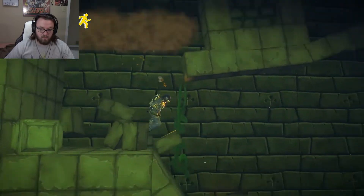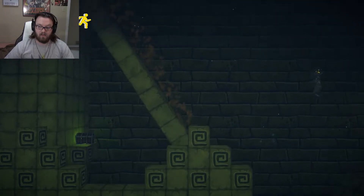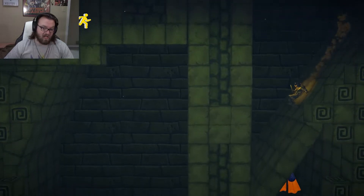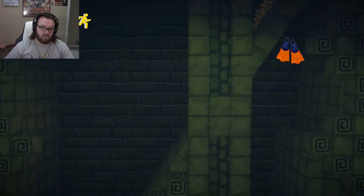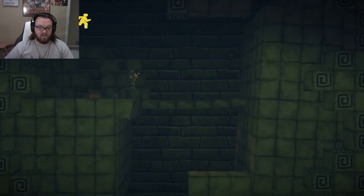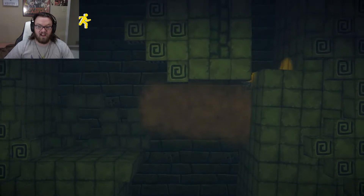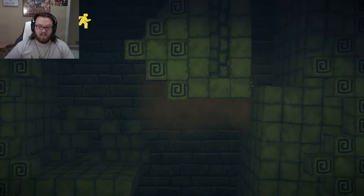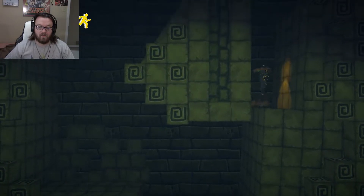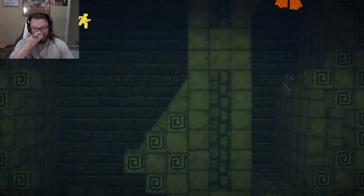We got stuff to explore, we got stuff to find. We're going to slip and slide! I have to do that. I thought I could avoid that. That's going to fall, isn't it? I don't know why I'm doing this though. Oh my God, I can climb up there. Come on, pull yourself up. I don't know why I'm grabbing the fins though. Can I swim back up?